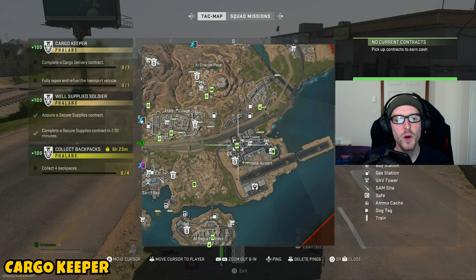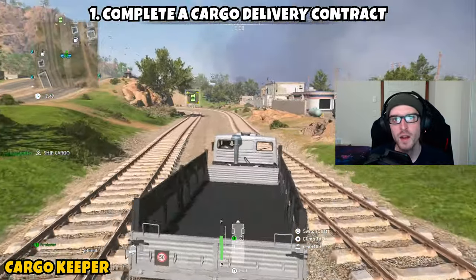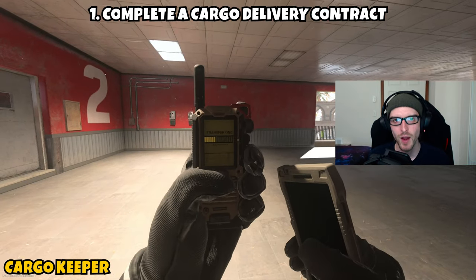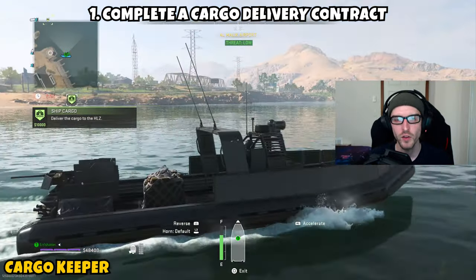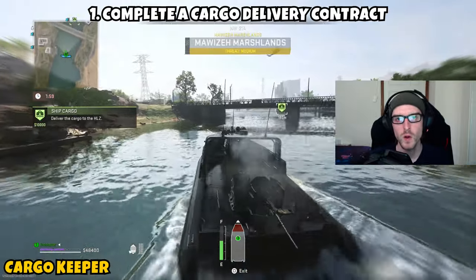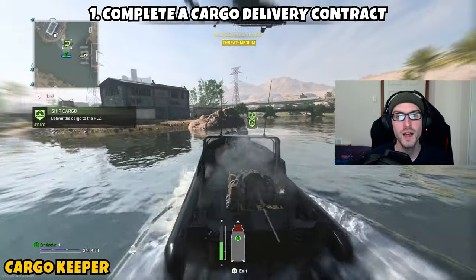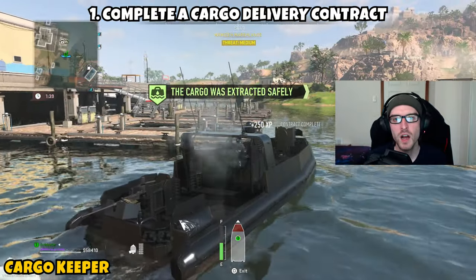Next up is 'Cargo Keeper' — a two-parter. Part one asks you to complete a cargo delivery contract. Open your tac map and look for the briefcase contract icon — it's either a sea version (in or above water) or a land version. Head over, pick up the contract, grab the specific transport vehicle it directs you to, and deliver the package to the designated exfil chopper. Solo players: the land version is easier since it's harder to dodge the chopper's bullets on the sea version.